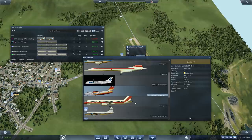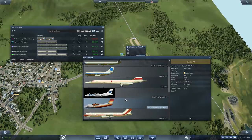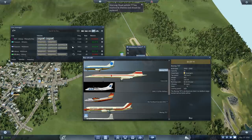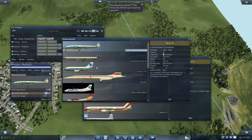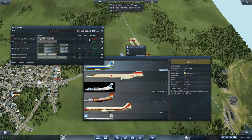Does it have the DHC-7? Not terribly interested in that because they're pretty slow, and the rest are freighters. I'll upgrade to the 737 — more speed, two less seats. That's going to get expensive: 22 million. Go for it.